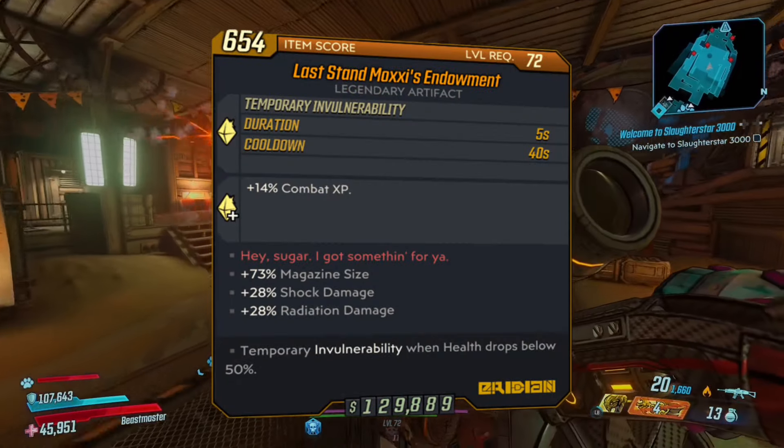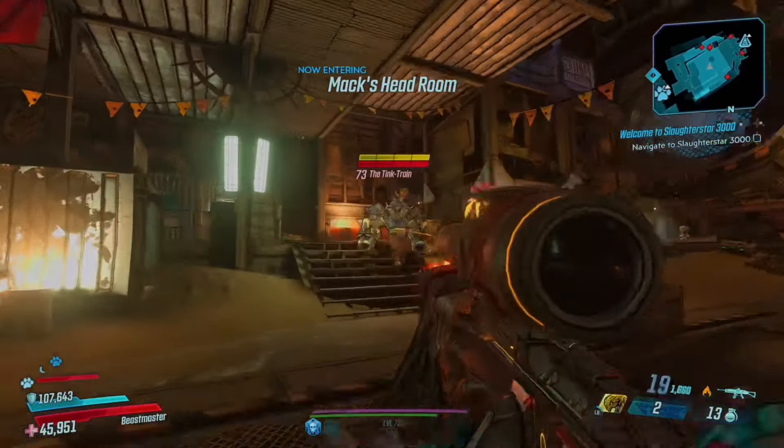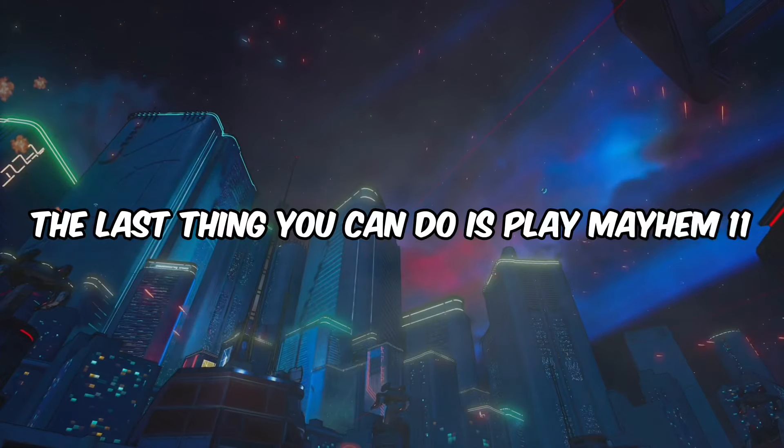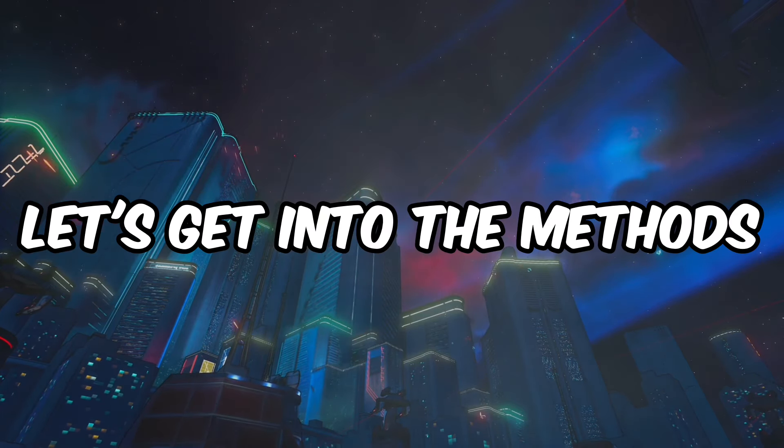The second thing you can do is get a Mox's Endowment artifact, which has a 15% chance to drop from the Tink Train who's located in the Guts of Carnivora map. And of course the last thing you can do is play Mayhem XI. With that said, let's get into the methods.